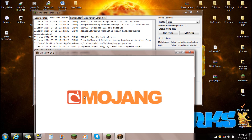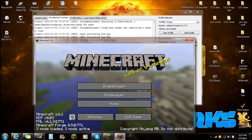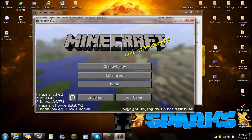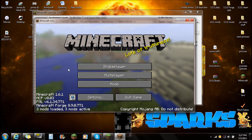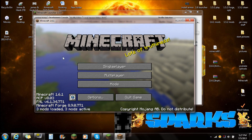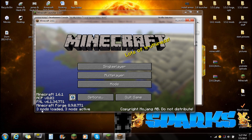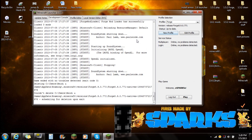Wait for the loading screen to finish. You can see this is the 1.6.1 version — this will work in later versions also, and I won't change the title unless it is actually working for that version. If the installation method does change, I will make a new video. Anyway, you're going to see this is Minecraft 1.6.1, Minecraft Forge, 3 mods loaded, 3 mods active. Then you're going to want to push quit game.